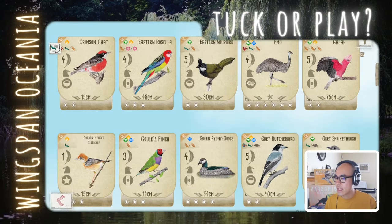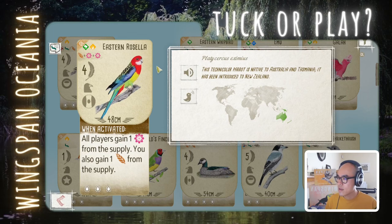Eastern Rosella: all players gain one nectar from the supply, and you may also gain one grain from the supply. So you're giving away nectar but getting an additional grain. It's also kind of expensive — you have to spend two nectar, so you can't really play it in your starting hand. And you're giving away nectar. I think there are better forest birds. I'm going to say tug on the Rosella.